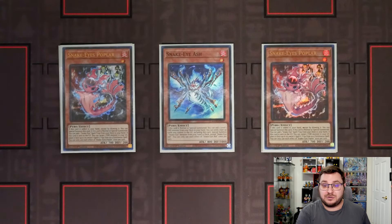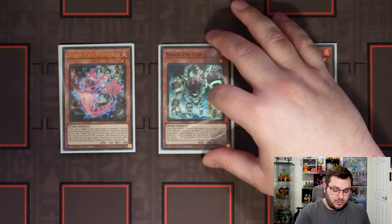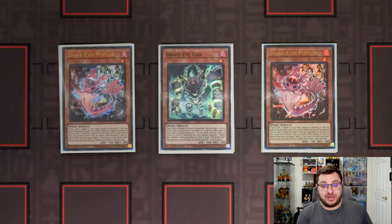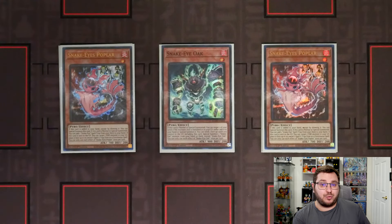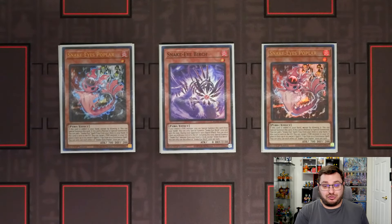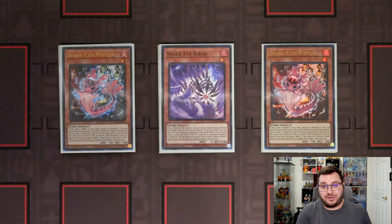The other Snake Eye monsters such as Ash have the effect to send cards to the graveyard from your field in order to summon from deck, so by being able to put itself or another Snake Eye back you're essentially getting free resources. We are only on one copy of Oak — I wanted to play two but unfortunately didn't have a second. Then we have our one copy of Snake Eye Birch. This card is really crucial as just an extender — a lot of times you can side it out, but having it as an additional way to special summon for free is definitely really strong.